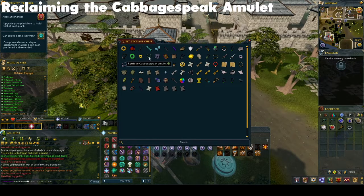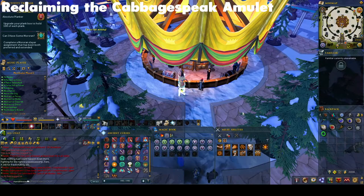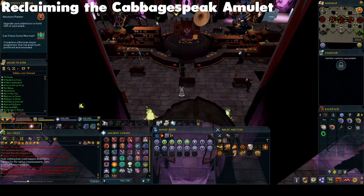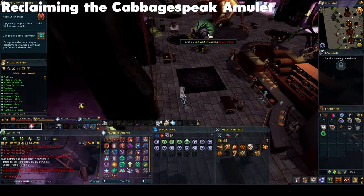Finally, to reclaim the Cabbagespeak Amulet, you can also go to May's Quest Caravan after putting 150 quest points into the Hub Reward Track. Or you can visit Andrew at the Life Altar by using the Disk of Returning to teleport to the behind-the-scenes pub, and then entering the portal with the greenery around it. He will also give you a replacement.